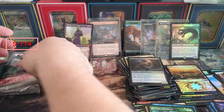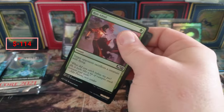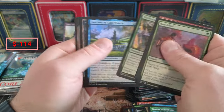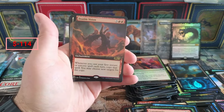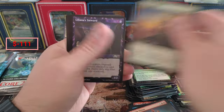Soldier, Treasure. Whoever thought that Gore Horn was a good idea - I don't know what you were thinking. Sanctum of Calm Waters - boom! Transmogrify. Double Vision - worth negative two cents. Pack Leader in foil - that's gonna be doing something right now.